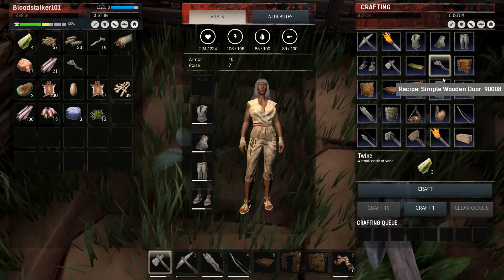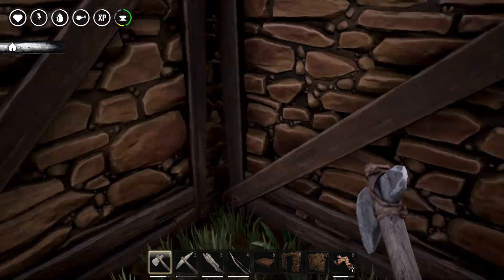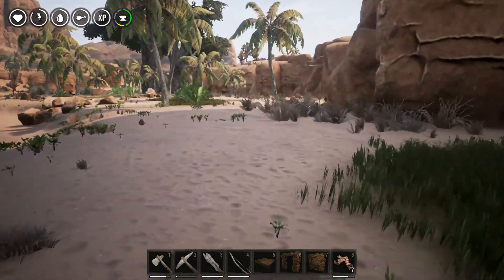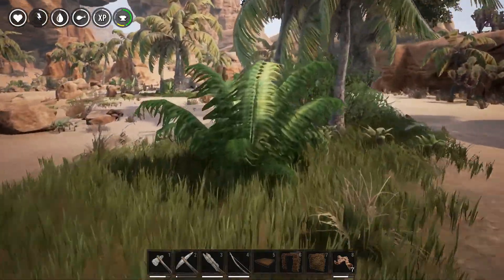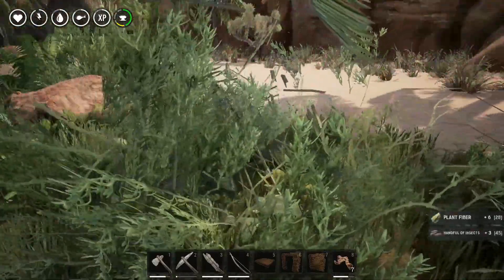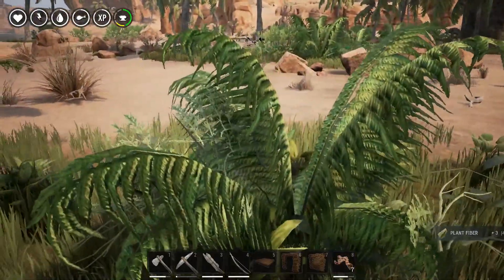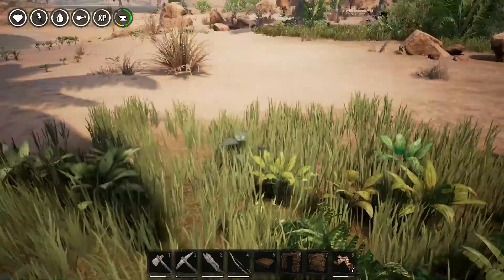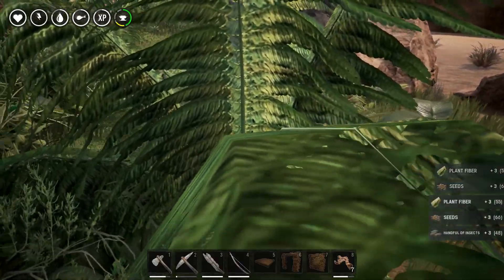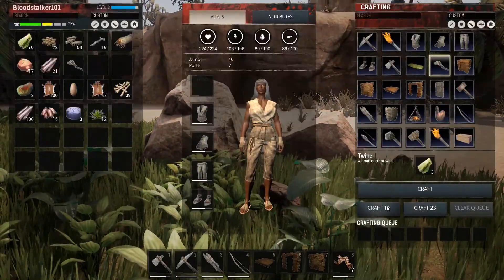We're gonna craft up some more, so we got twine. I want a box but I can't craft one yet. The game is grindy — I'm not gonna lie — as all get out. But that's the nature of the beast. That's one reason I've got my gather rates turned up. On official servers it would take forever, just like everything else. As it stands, everybody and their mother's got this game now.